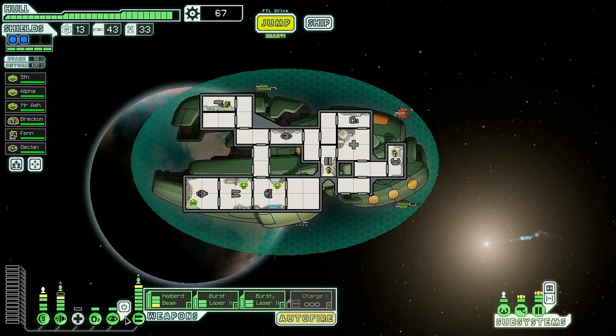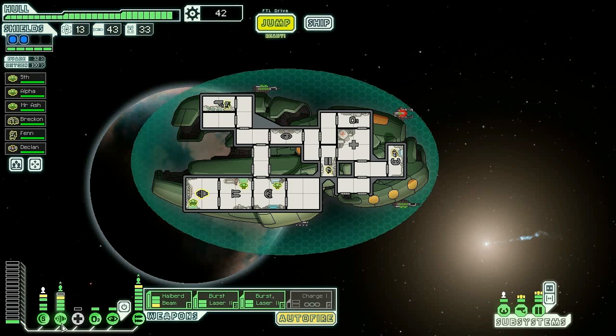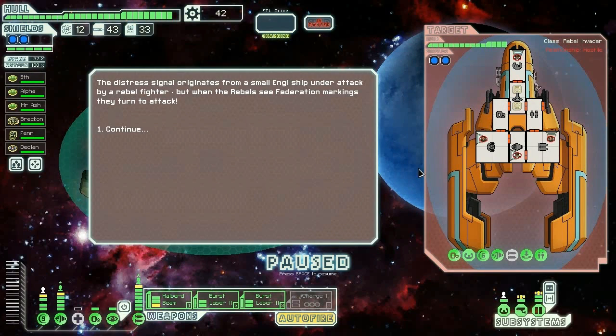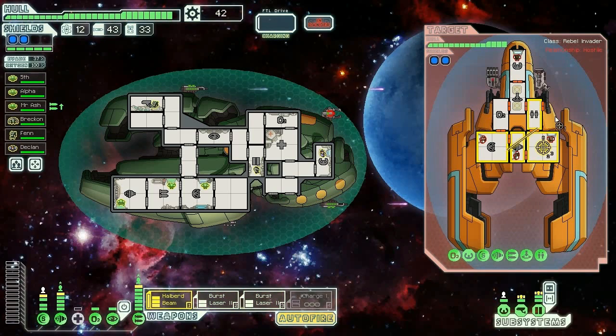Let's move on — that's the worst place that could be, but hey we got lots and lots of stuff, so I am not going to complain. There's a distress call and a store — I think I'm going to buy one power just to get my engines up. We'll hit this distress call first, then go to the store and sell this charge ion. Oh my, they tricked us!